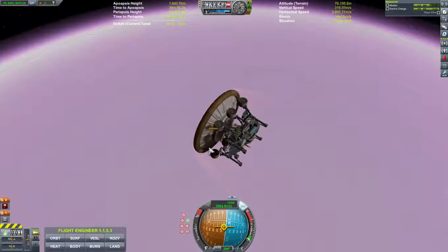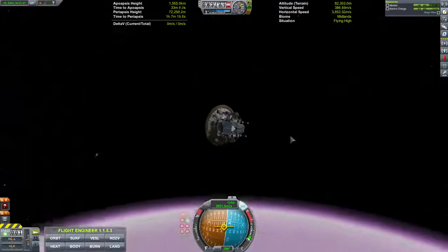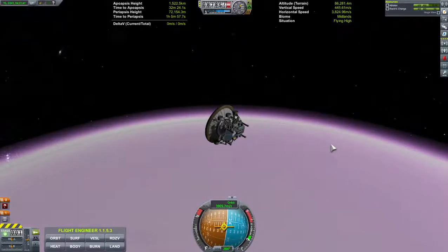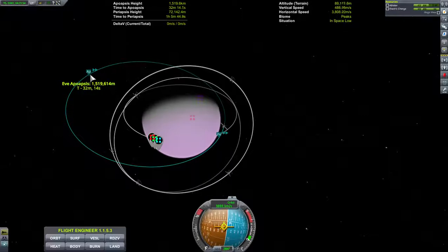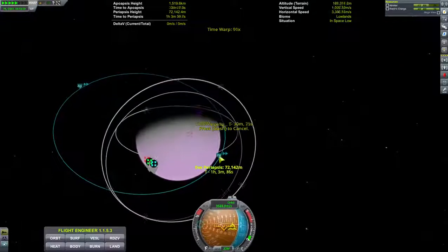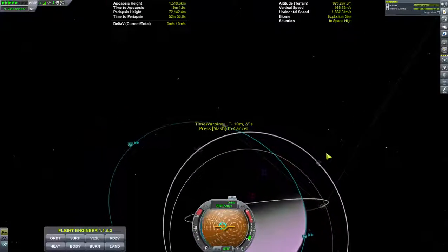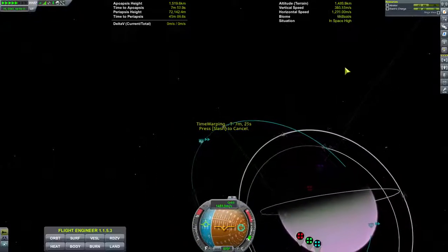We're going to turn SAS off here in just a moment since we get out of the atmosphere — that way we save battery charge. Fortunately the solar panels are pointed toward the sun so we're getting battery charge. We're coming back out of the atmosphere, turning SAS off. Let's go into map mode and warp around. Coming in at 72 this time — we have no engine, no power. Still getting charged on our solar panels; we're charged full again.